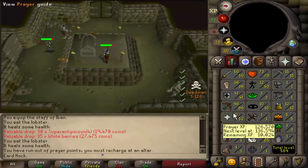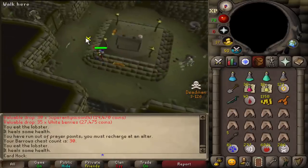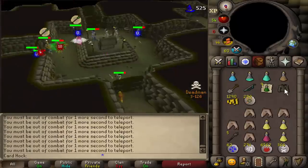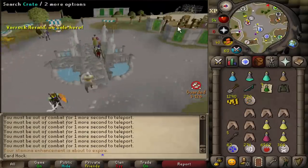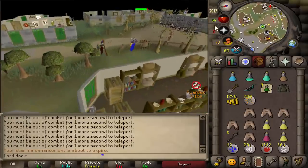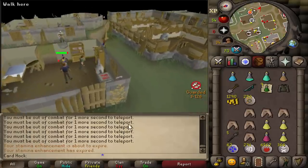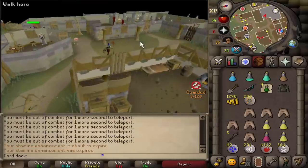I haven't got an item since 75 magic and 86 range. Still no item — technically I shouldn't be owed one until like 35 KC. Yes! Oh my god — nine super combats as well! That's the Ahrim's top! That is the best item I could have possibly got. If you've watched any of my tournament videos, I'm pretty sure I've never had an Ahrim's top ever. That's the most valuable item — the best item I could have got. I just got it, so I cannot complain ever again.